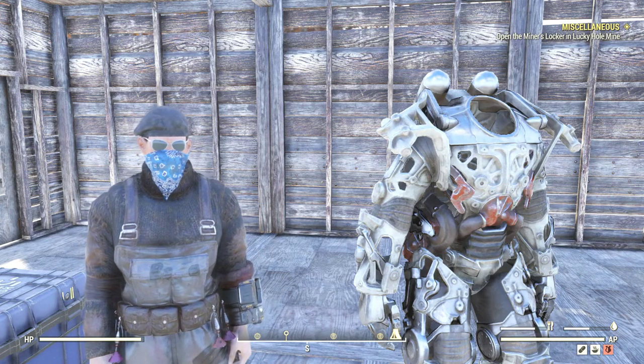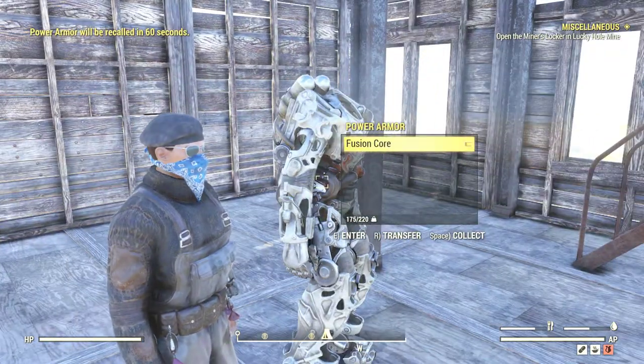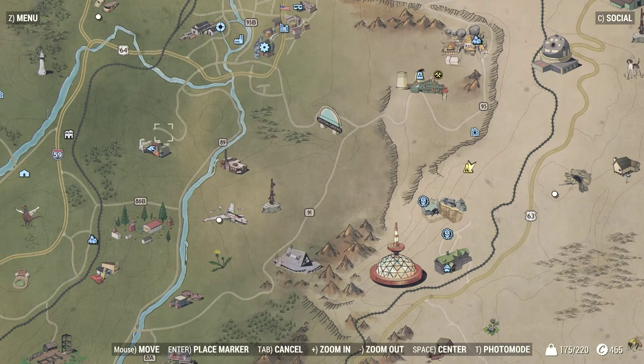Hey, what's up Z-clan and everybody else who travels the world of Fallout 76! Did you know that power armors are actually pretty easy to find? You can find them in any power plant or some lab.